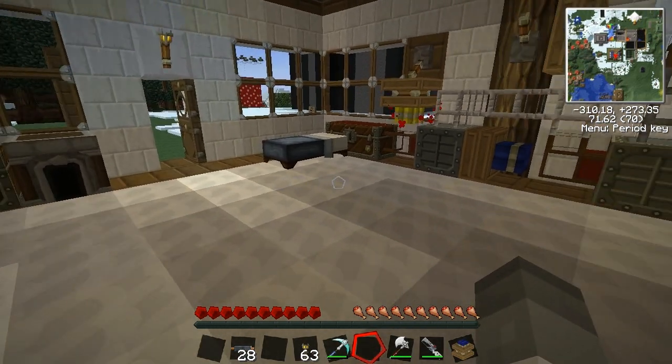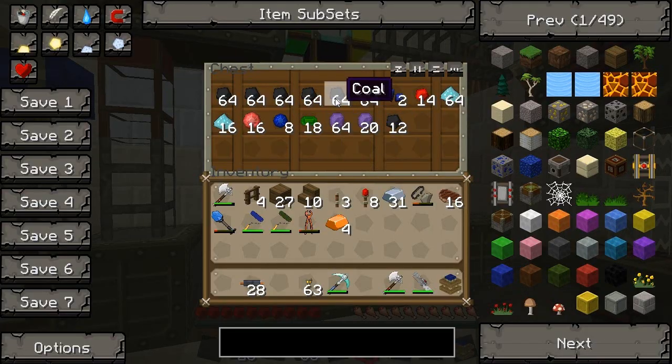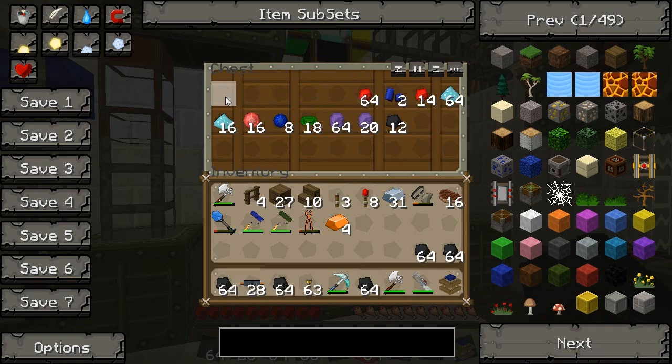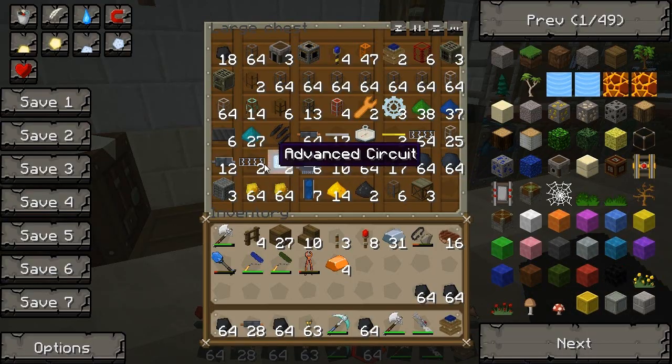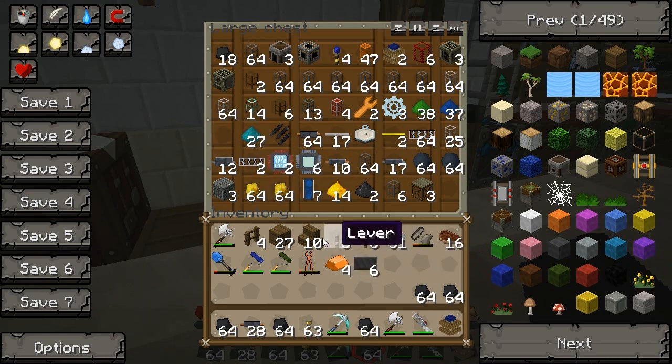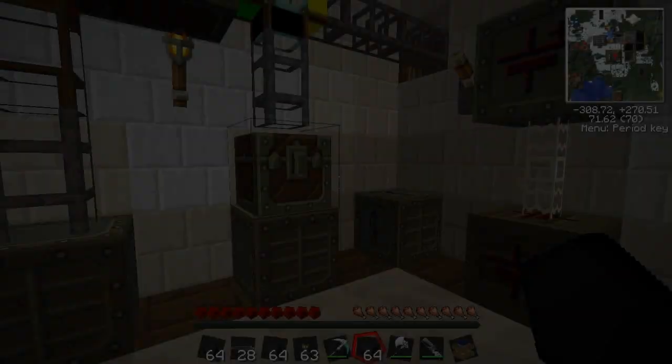So for that I need a hell of a lot of coal. Let's have a look — we've got loads, don't worry about that. Now what we do with the coal, I've shown you before, we make it into the carbon plates. And we need a lot of them. Probably like 20 or so.